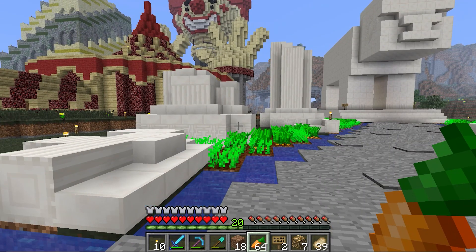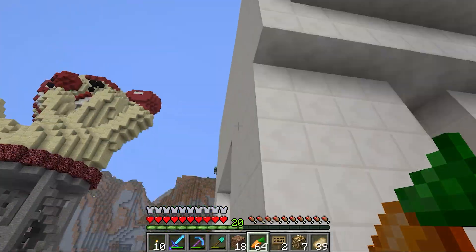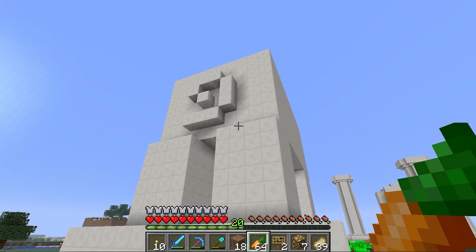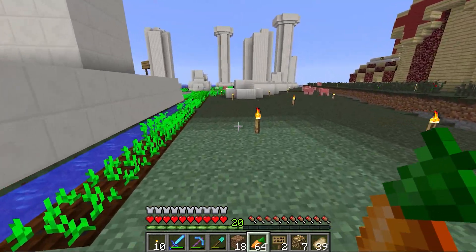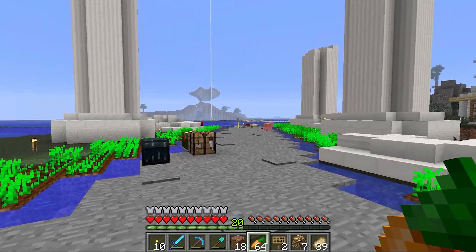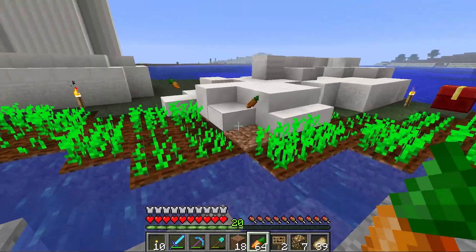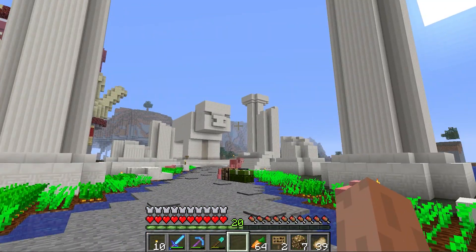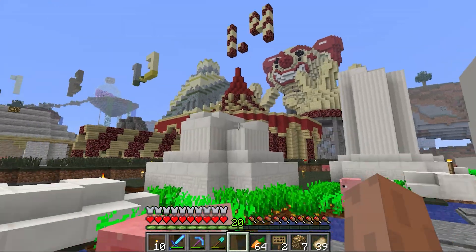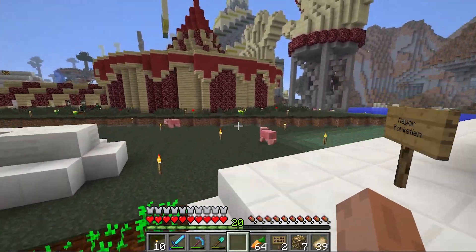Here we have what I've named Mayor Porkstein. He is just a giant statue of a pig. What's ironic is that this whole section is themed around the fact that this was supposed to be an unobtainable for a zombified piglin that has no items in his hand. But as we saw last episode, I was unable to keep a zombified piglin from despawning in this version because we don't have name tags, and for some reason they glitch out of minecarts too. So we have themed this entire section around something that didn't even work, but that's okay because I do like the quartz and I think it's a fun theme.